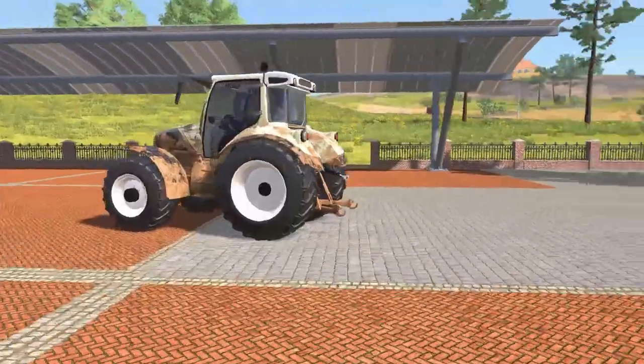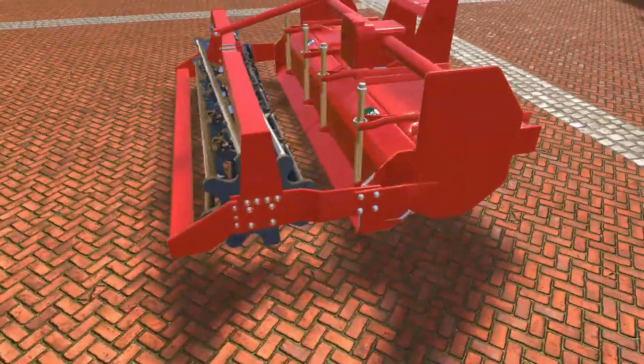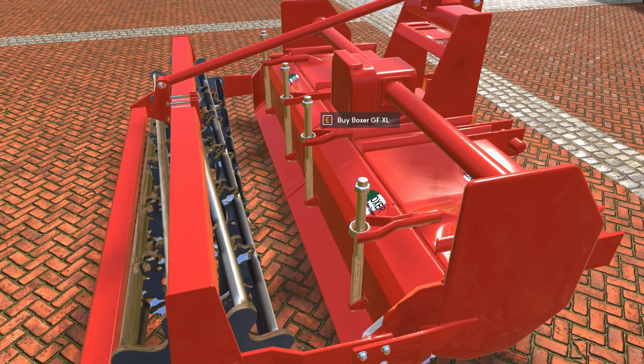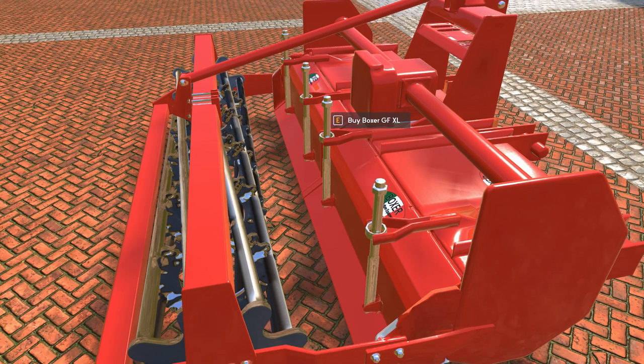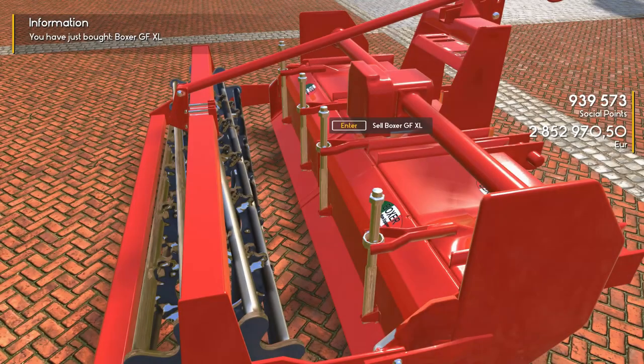The first thing we're going to look at — and I really haven't done anything but look at it myself — is the Boxer GFXL, which is a cultivator. Yeah, another cultivator. Because we don't have enough cultivators apparently. But you know, I'm here for you. So yeah, we're down here — 8,000 euros to buy it. So yeah, we'll buy it.